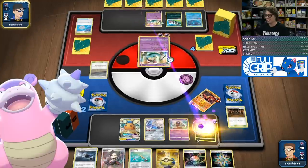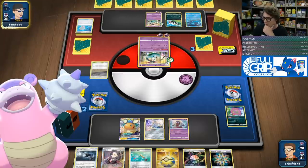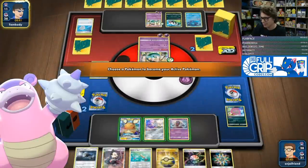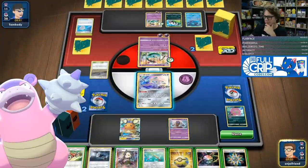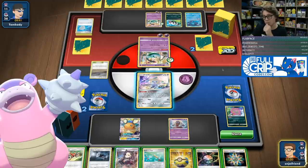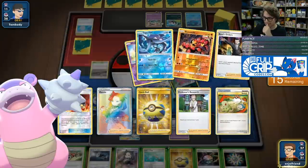We've got two Dragapult now, so no more shenanigans with the Fion. They did get the double knockout with Zigzagoon — this is bad, I could lose. We could surely lose here. I was not expecting the Zigzagoon plays with the Scoop Up Net. All four Scoop Up Nets are in the discard pile. That thing is fully built up as well. I cannot give them a chance to take another double knockout. Three Spiritombs are in the discard pile. Do I go for Spiritomb this turn? I need three damage counters on the Spiritomb in order to take a knockout.